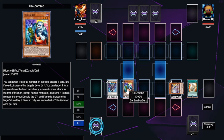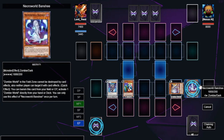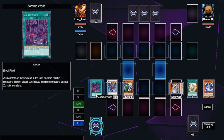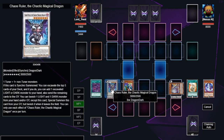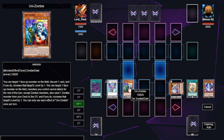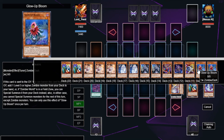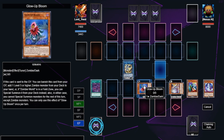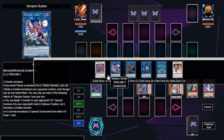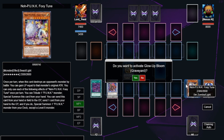We then normal summon Unizombie, activating it to target Foxy Toon and increase its level by one. We send Necro Banshee to the graveyard, then activate Banshee to put Zombie World onto the field — everything is now a zombie. We link Chaos Ruler and Unizombie into Crystron. Activate Crystron on summon — in most situations, summon Glow Up Bloom. We use Foxy Toon's increased level with Crystron to go into Baron de Fleur. We activate Glow Up Bloom's effect from the graveyard to special summon from our deck — we summon Shang-Chi.